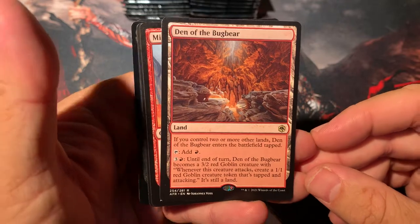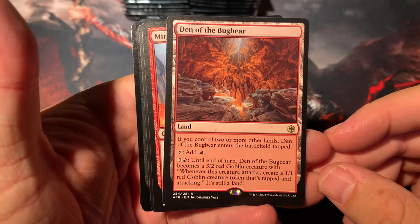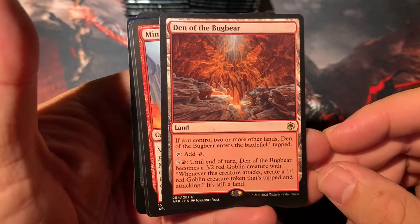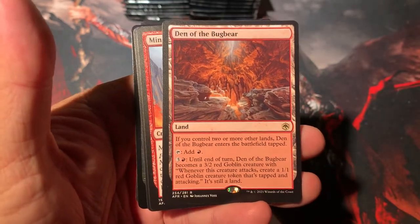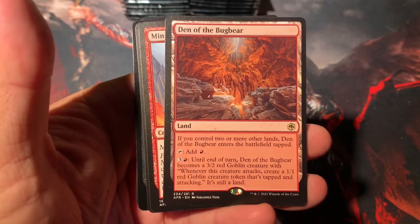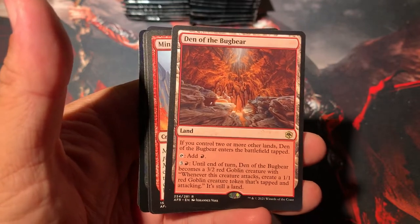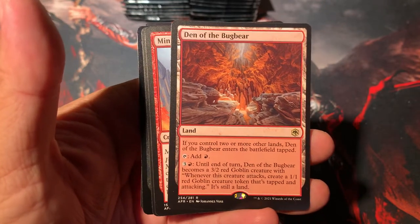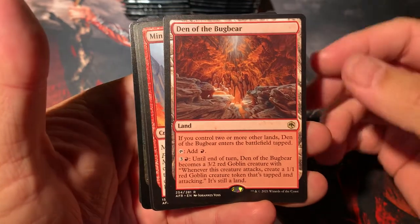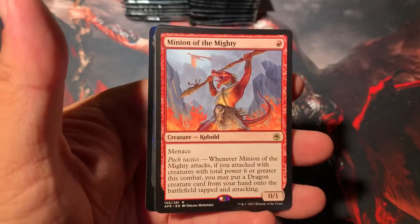Celestial Colonnade — these things are back, baby. Like Lava Claw Reaches, Stirring Wildwood — your land essentially can come alive to be a creature, and that's fantastic. In a pinch after a board wipe you still have a body you could activate anytime you want. Den of the Bugbear — that's a really good one. There's a cycle of them. Looks like we have a pretty nice spicy pack.